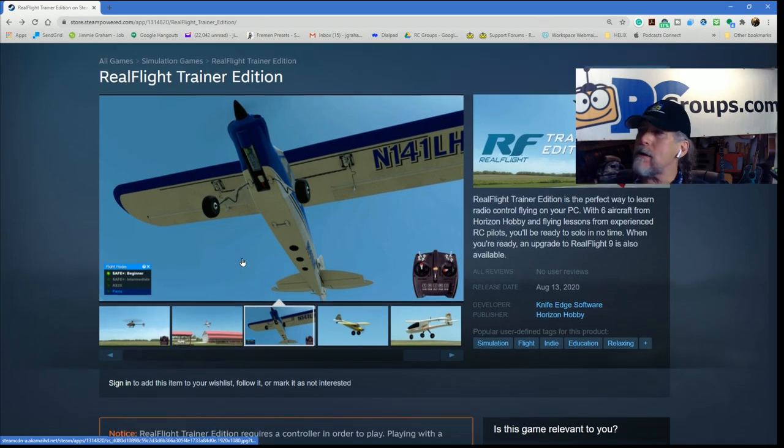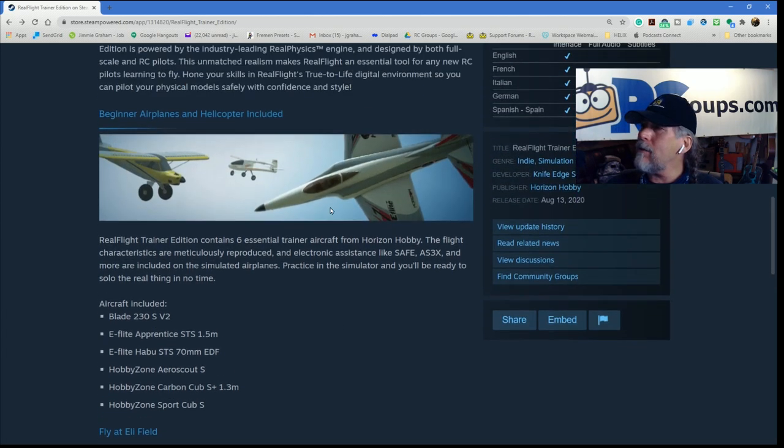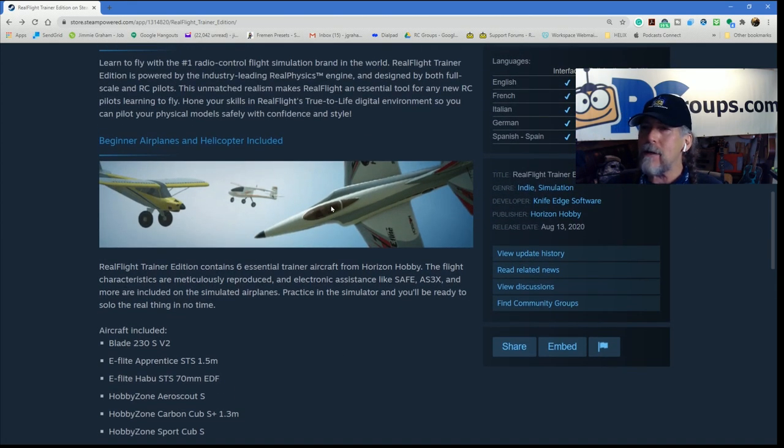Let's scroll down and look at some of the airplanes you're going to be able to enjoy. Those include the Blade 230 SV2, E-Flite Apprentice STS 1.5, the E-Flite Habu STS 70mm EDF — that's pretty exciting — the HobbyZone AeroScout S, which is one of my favorite birds and I call it the four-wheel drive of RC because it's great for everything, the HobbyZone Carbon Cub S+ 1.3, and the HobbyZone Sport Cub S. These are the planes that are available.